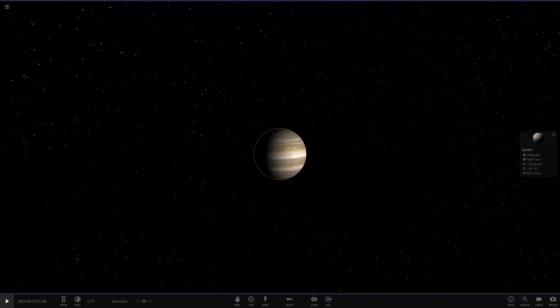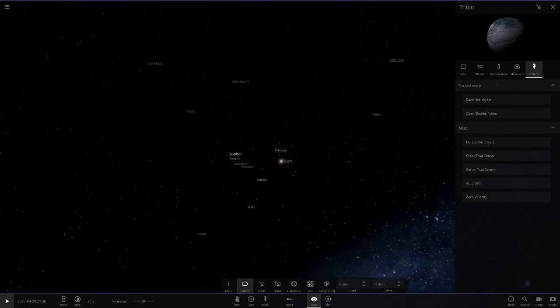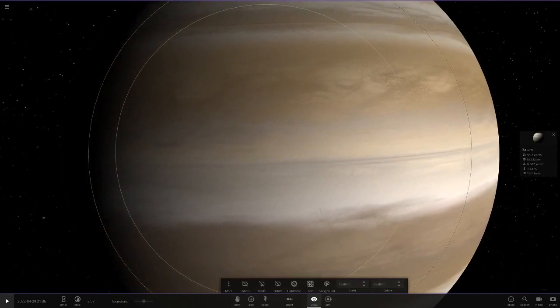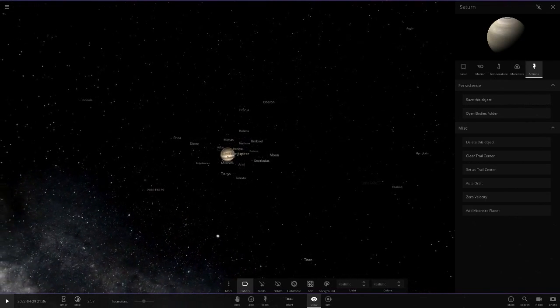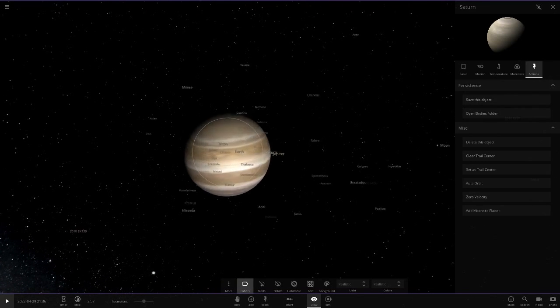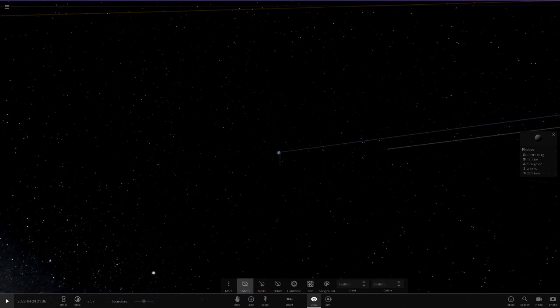We can already start to see our Moon. We've got Triton, the moon of Neptune, and the moons of Uranus like Nereid. There's already a ton of moons here and something tells me they're not all going to orbit the Earth. Now let's go to Saturn — add moons — and we can see Titan down there. Now delete Saturn, add Jupiter's moons including Io, then delete Jupiter. Now Earth has every single moon in the solar system around it.